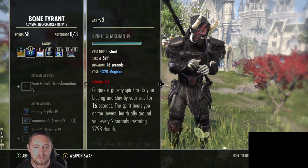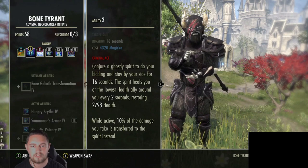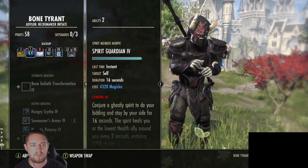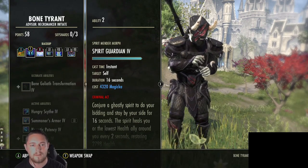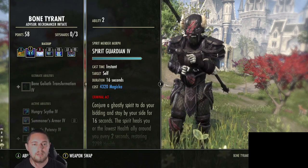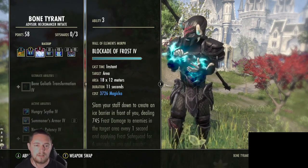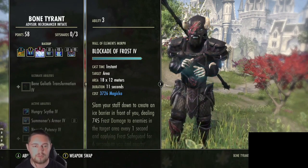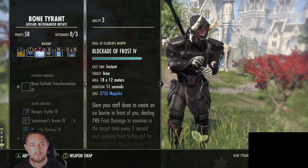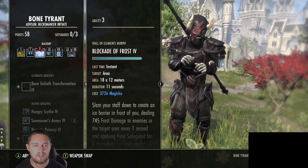Spirit Guardian is on the back bar for a couple of reasons. It provides another small heal for group members and transfers 10% of the damage you take to the spirit. It has a 16-second duration, but if you recast after 8 seconds it creates a corpse - another corpse to consume with Necrotic Potency. It also gives a passive 200 magicka recovery, which is really vital. Blockade of Frost keeps up our Crusher enchant, keeps proccing our passive for stamina back, and reduces the armor of bosses. We use an Ice Staff because it's the tank weapon.